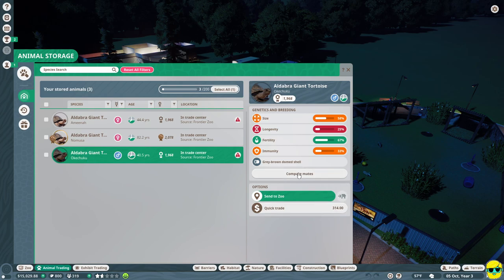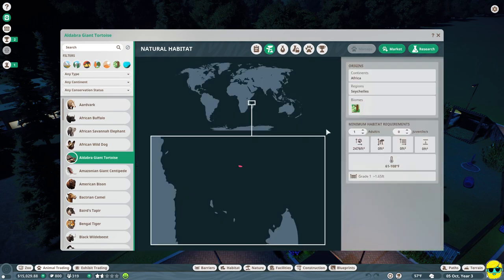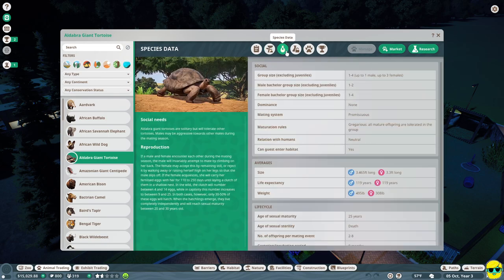If we look at this animal and go over to the Zoopedia, the giant tortoise looks awesome. In their habitat, you can see they don't require that much land, obviously don't need a large fence, they have neutral relations with humans, and guests can enter the habitat with them. I got these just because I like turtles — they're pretty low maintenance and they live for a long time.